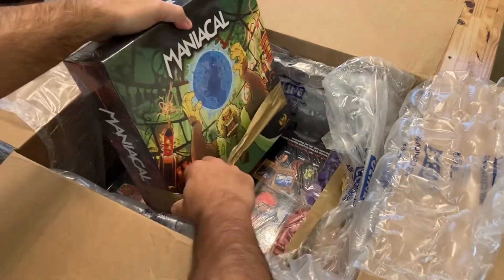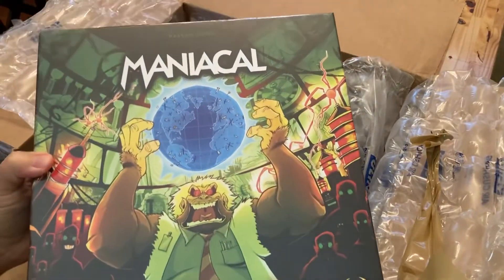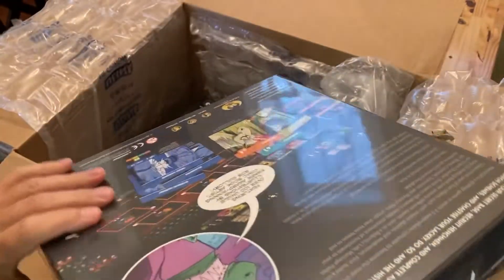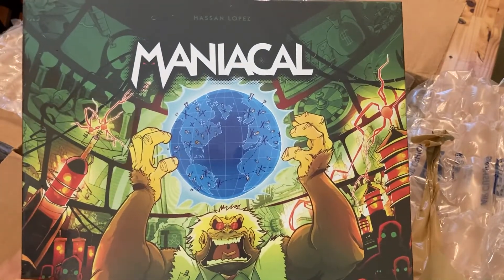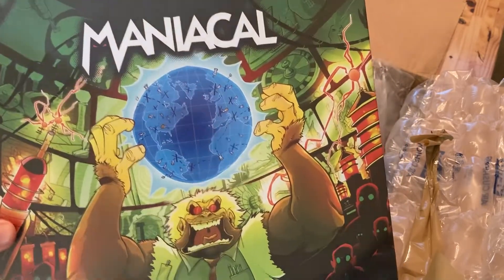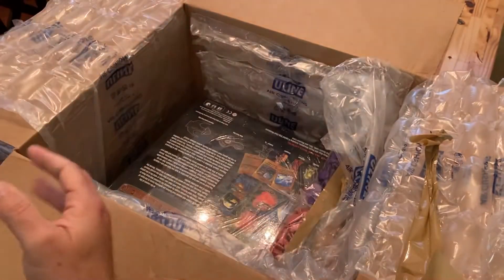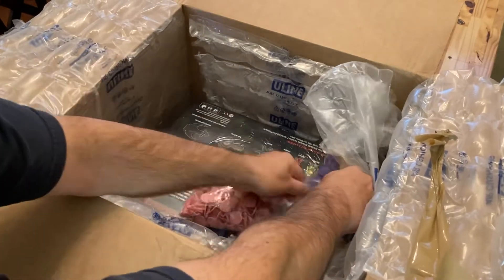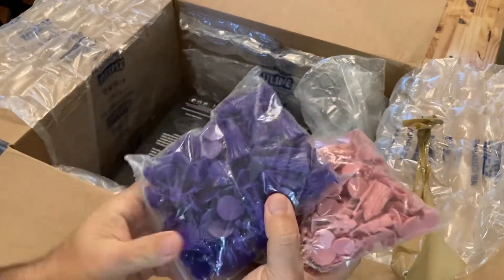I had done an unboxing of this game months ago from a friend's version — they had it on sale for a ding and dent, very cheap. I don't see any dings or dents, so I'll take it. Maniacal! This is a pretty cool game by Hasan Lopez, who did one of my favorite games, Clockwork Wars. This one is your evil genius trying to take over the world — villains. I picked this up because it was on sale.